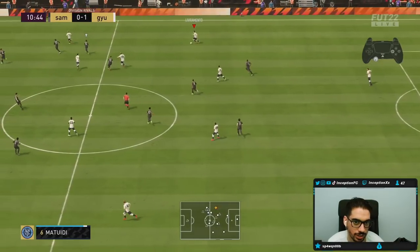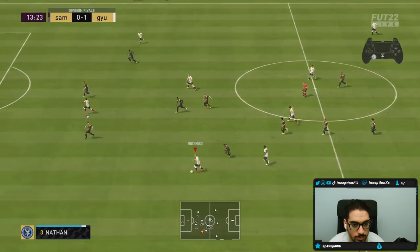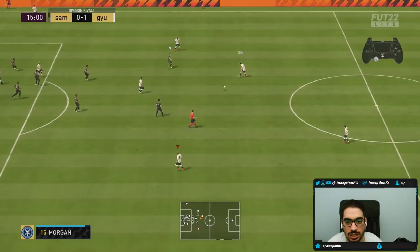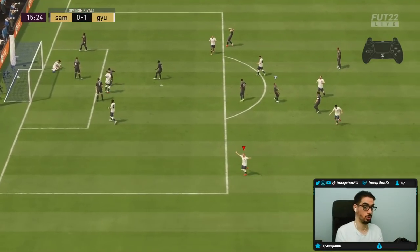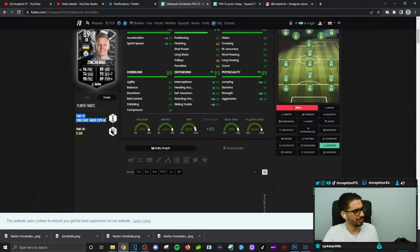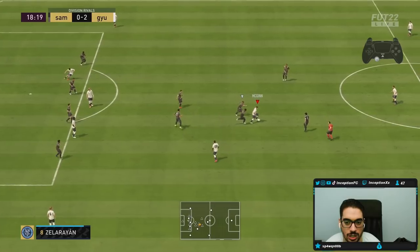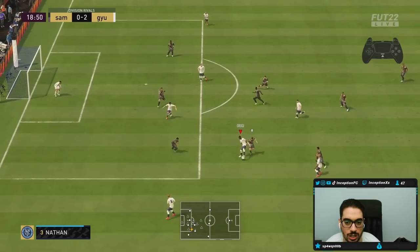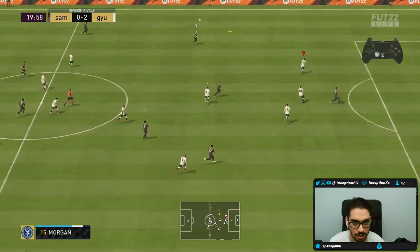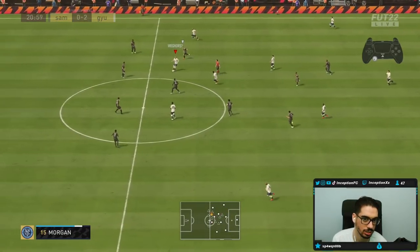Well-weighted pass, actually free at the bottom again — first-time lob, nice, not bad. That was a nice green-timed shot too. At the bottom — nothing, nothing, not going to do anything. That's why I use him in the left mid area, kind of acting like a fullback when they push out of position. Pushing forward a lot here.